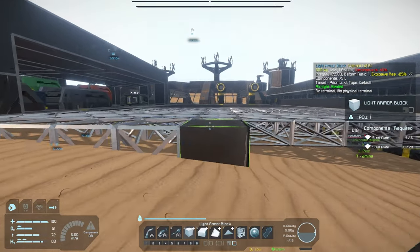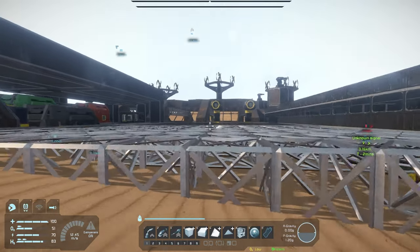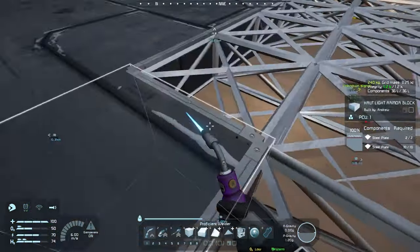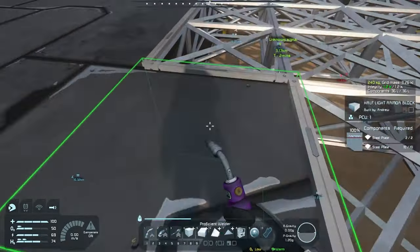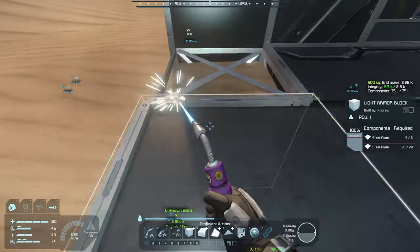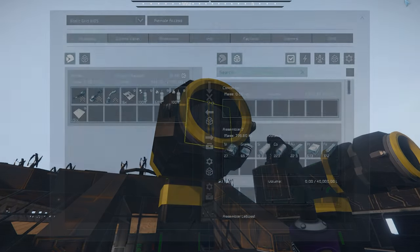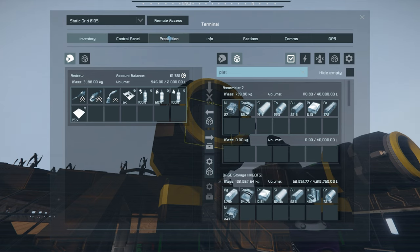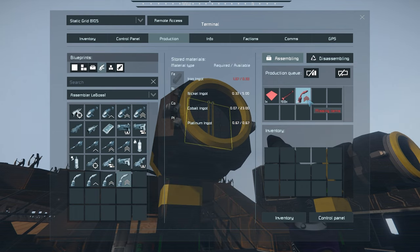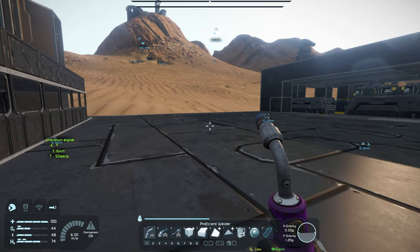There we go. We'll do a full block right here on the end just to cap it off, and that should look pretty good. Now we're going to have a lot more space to kind of build in. Let me run through and weld this stuff up. We don't have our welder quite yet, but I can weld this with my hands because we have plenty of steel plates on the base and the connector is right there. I really want to get a level 3 welder if possible. Did I check if we have any platinum on this base? Yes, we do actually have some. So I bet I could actually make a level 3 welder then if I wanted to.